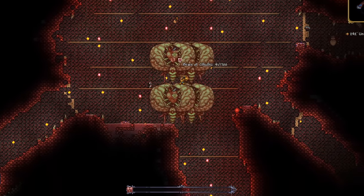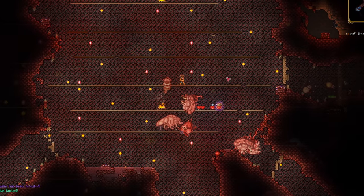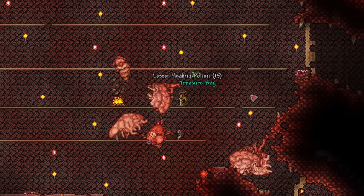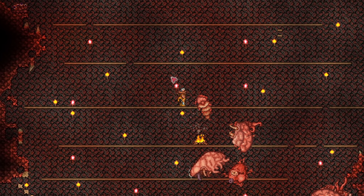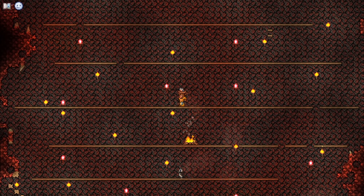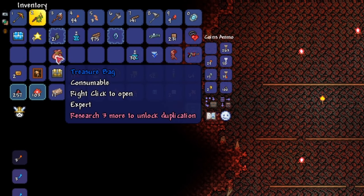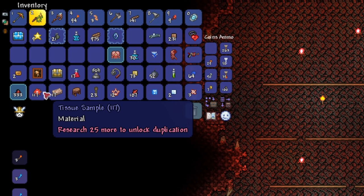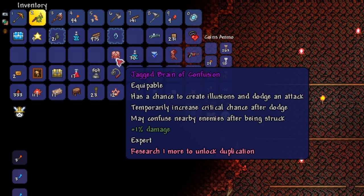Alright, we're almost there — just a little bit more. Great, I can't believe we did it. I really wasn't expecting to be successful, so that's nice I guess. I want to stress again that you don't have to defeat it — you just need to get six tissue samples, which is not too difficult. Expert mode bosses drop treasure bags, which contain the boss's loot along with an exclusive expert mode accessory. We got the Brain of Confusion, which is the brain's expert exclusive one. It allows us to have a chance at avoiding attacks, so that's really good for expert mode.